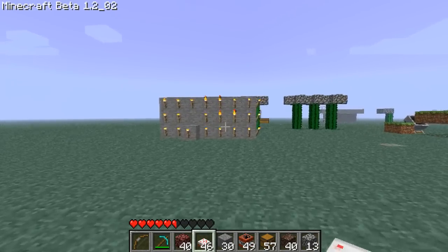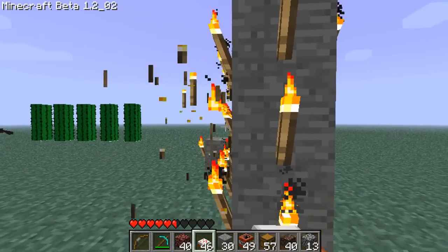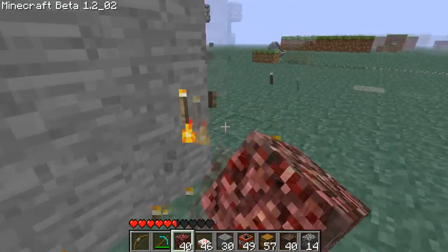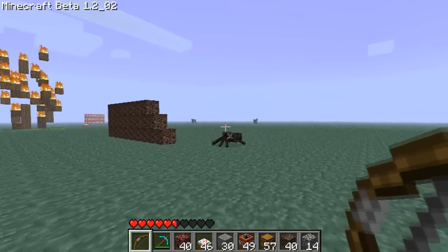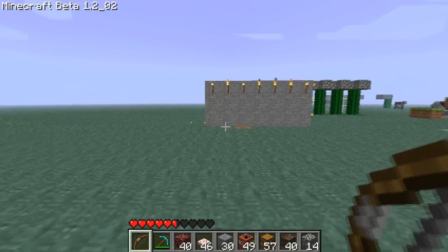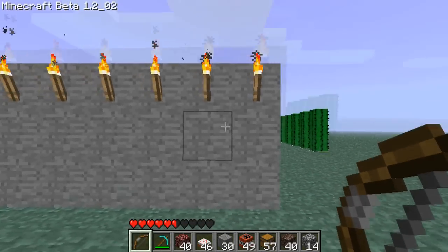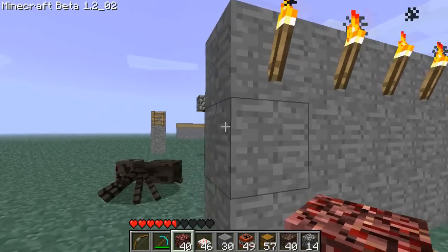I also heard people say that you should use only the top of the torches, so I'm going to try that now as well, very quickly. I think this won't work, same with the signs which I tested earlier. Nope, that definitely doesn't work. Look at the torches on only the top block — it doesn't work either.